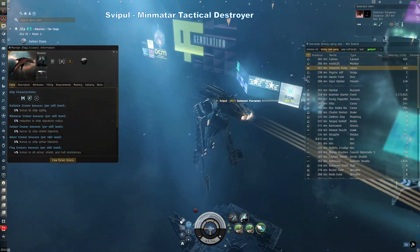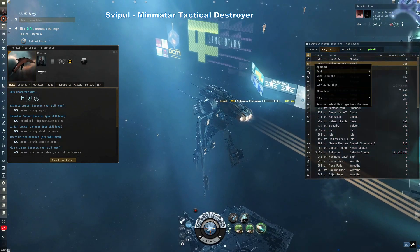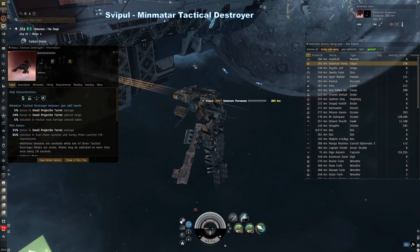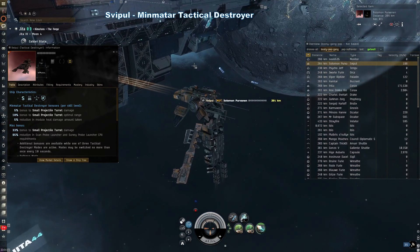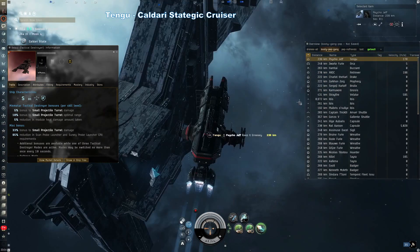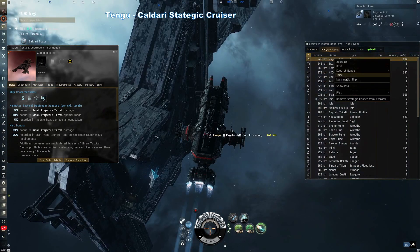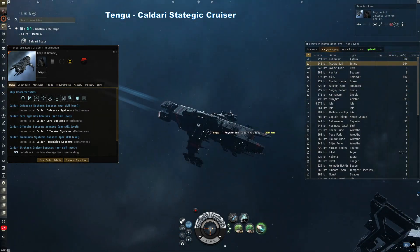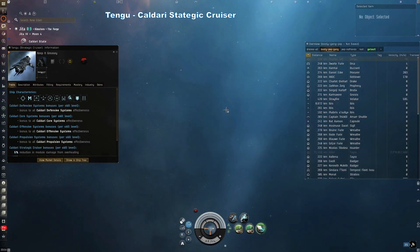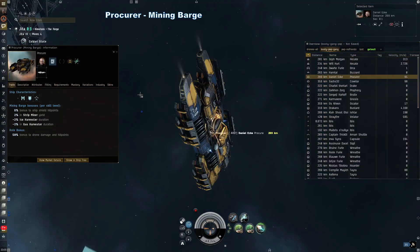Svipul — Minmatar tactical destroyer. Svipuls are mean little destroyers and their tactical destroyer nature allows them to change shape depending on whether they need a defensive, offensive, or speed bonus. Tengu — Caldari strategic cruiser. Strategic cruisers can be refit with a number of different modules and are probably the most versatile cruisers in the game. Tengus tend towards missiles and shield tank.